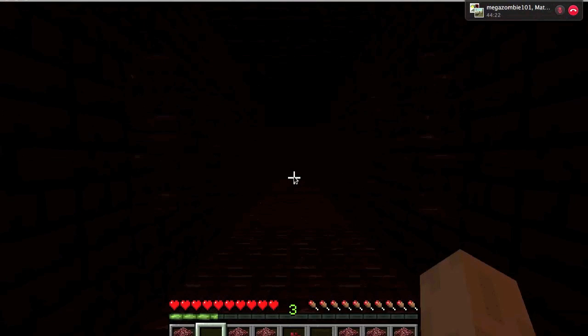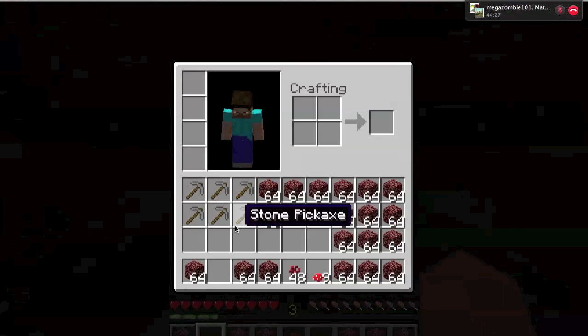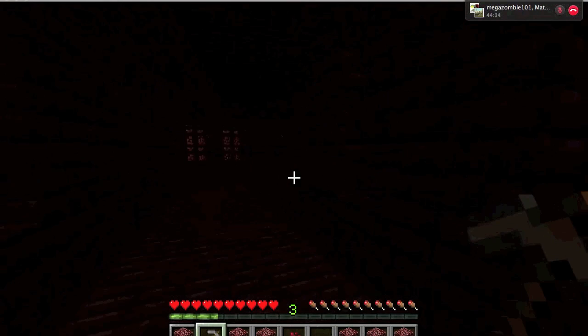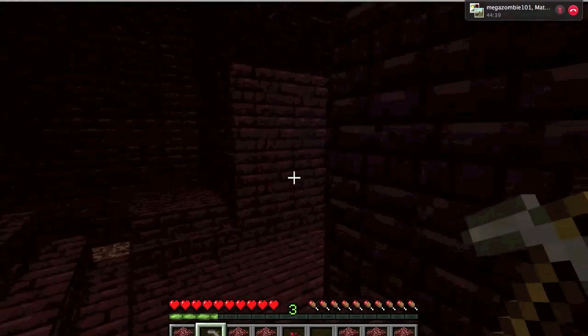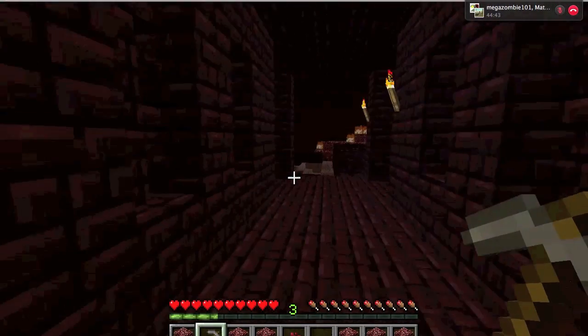Because I don't have any torches. Let's go this way. Now if you notice my hunger bar is not going down, that's because when I said I'm on peaceful — if you didn't know — that means it doesn't take it down.